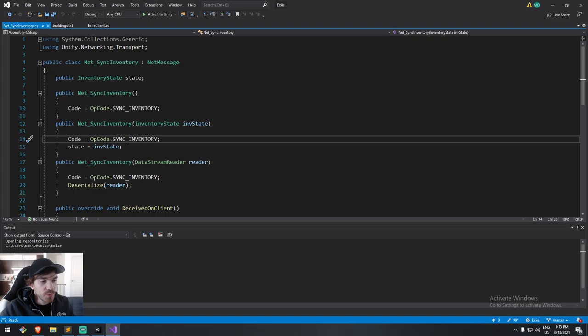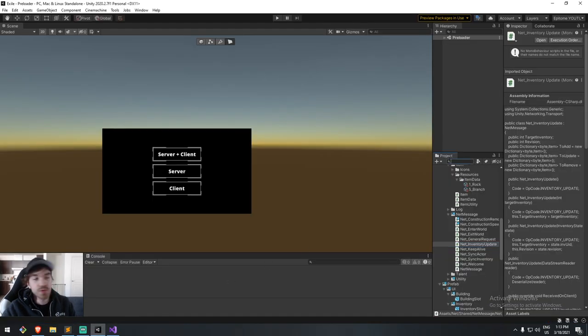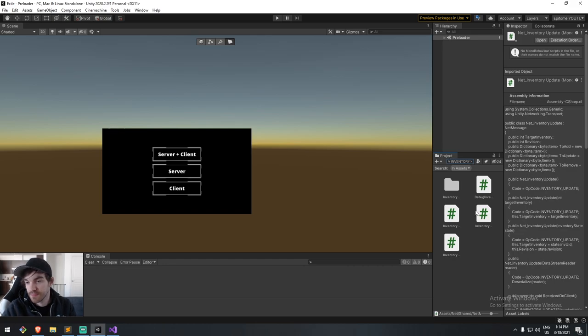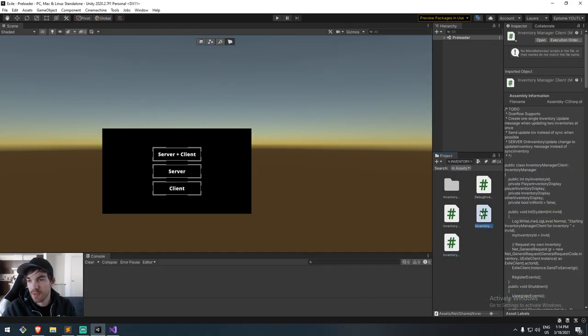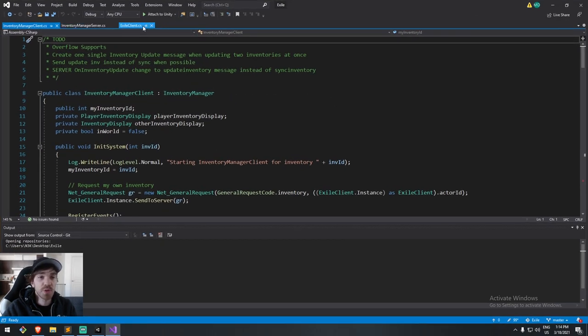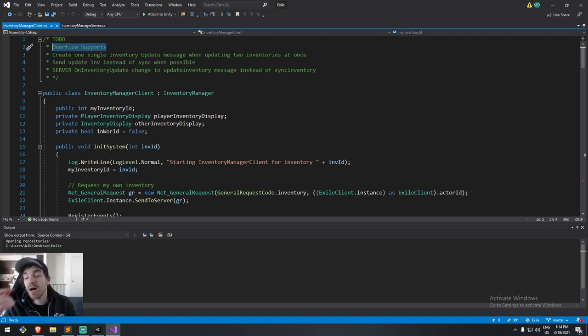Let me do a quick look at the inventory manager server and inventory manager client. I'm not 100% done — there are still a couple of things, like I don't support adding too many items yet. But I have a very good base to keep building on. I had to rewrite the system a couple of times because initially I made mistakes — for example I didn't account for more than one inventory being on screen at the same time, like when interacting with a chest or doing player-to-player trading.